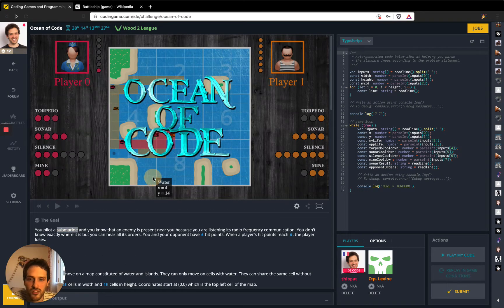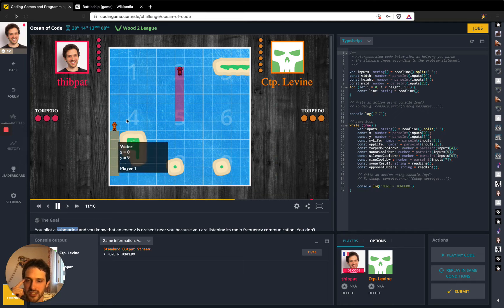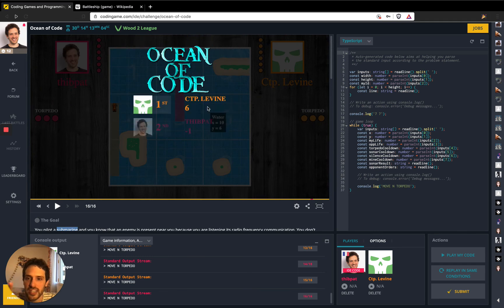So let's just start. Can we play the game? Right now what we can do is just click 'play the code' and this dummy code should play and we can see what's happening on the map. So here you have the submarine and you can see that they move up. And here most likely the red one went into the wall, so everything stopped.